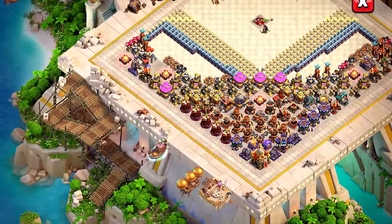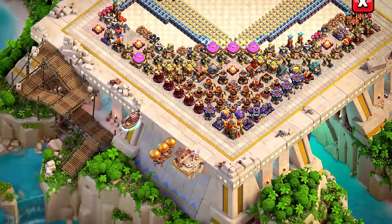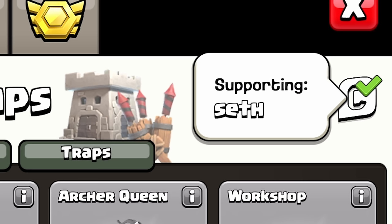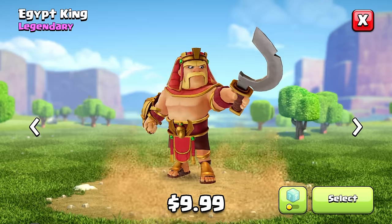Overall, this is an excellent scenery — one of my all-time favorites. The Egypt King is coming out on April 7th. He's going to be a legendary skin costing $9.99.